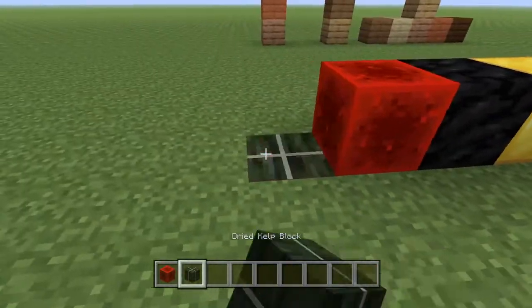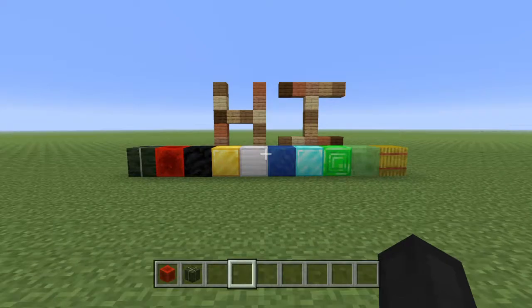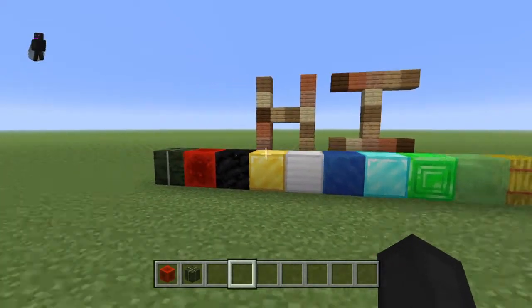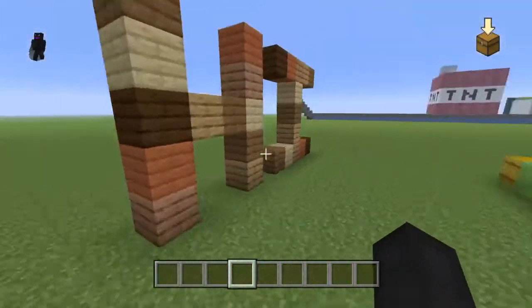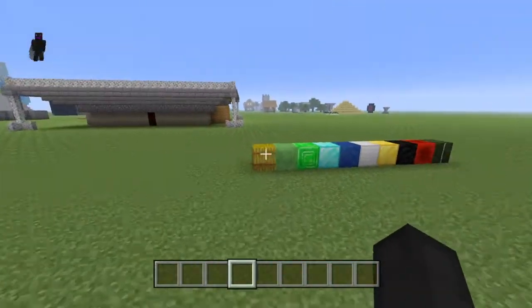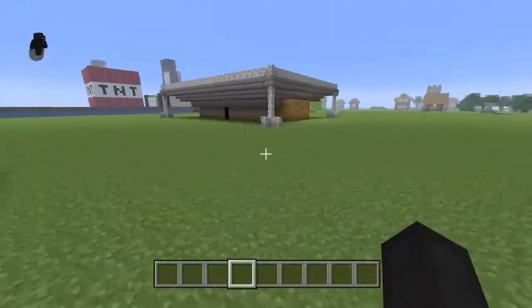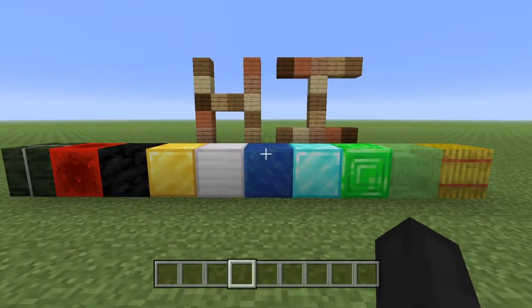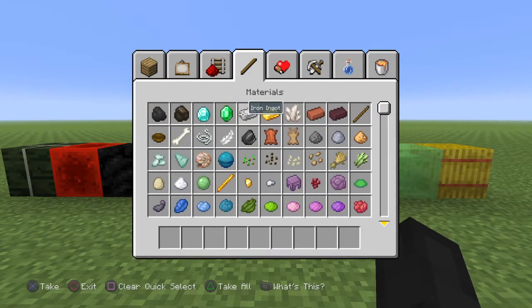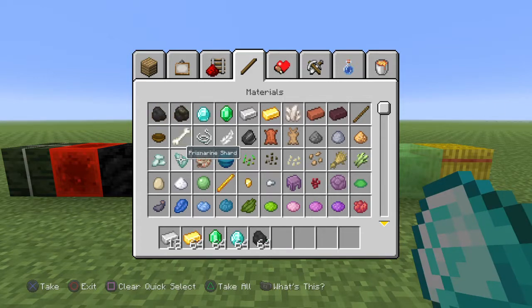I'm going to teach you how to duplicate all this stuff. It's super easy. If you're playing on PC, I don't know if this works or how you would do it, because I play on PlayStation. I'm going to give myself 1 through 10 — this is all you need of any material to duplicate it. All you need is 18 of every material, or whatever material you want to duplicate.